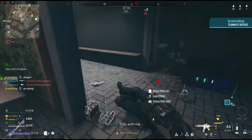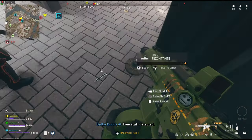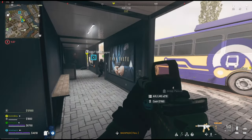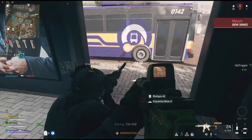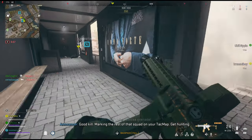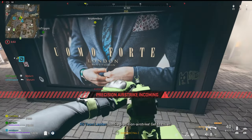Stay with me — free stuff detected. Enemy armor has been depleted. Good kill — marking the rest of that squad on your attack map. Get hunting. Hostile precision air strike, kill to cover.